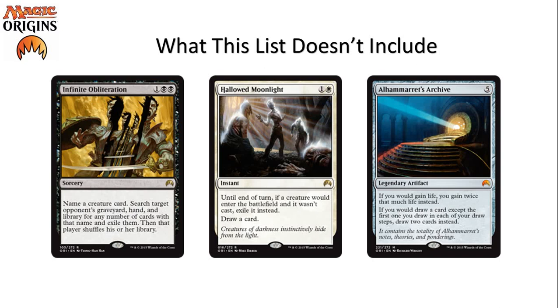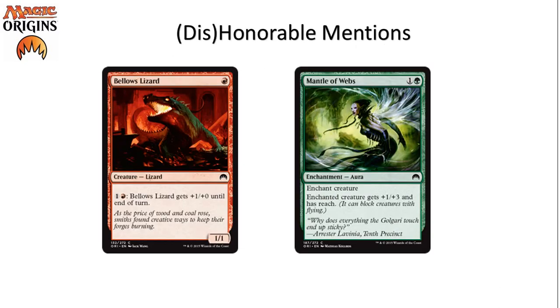I have a top ten list, but also a couple of dishonorable mentions, and they are Bellows Lizard and Mantle of Webs. Bellows Lizard embodies a common problem people have evaluating cards in Limited — they see a one-mana 1/1 with text in his box, so they think he's above what you'd expect. The problem is one-mana creatures are pretty irrelevant in Limited and become irrelevant really quickly. He can trade with things, but only if you keep investing mana in him, and he may swing once or twice for minimal damage, but it's just not worth it.